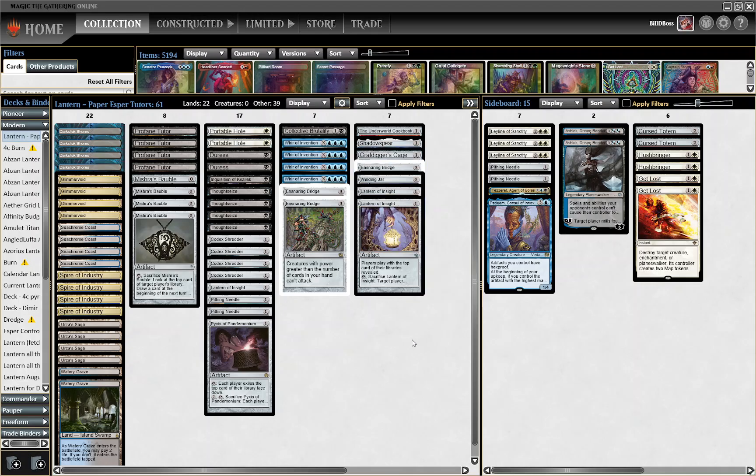This list is only playing three copies. Generally you want to take all but one copy out. It is correct to leave one copy in the main, especially in a list with so many ways of tutoring. If I have two Mill Rocks out already, or my opponent is on a Mill Rock hand with just disruption, and I get the chance to search my library, I can get that one Lantern if I'm already ahead. However, it's not a card you want unless you're kind of already ahead on the Mill Rocks — otherwise it's just going to benefit your opponent.